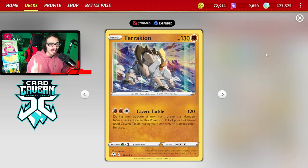Those are the 2 attackers. We're not playing any fighting energy for Terrakian because it's really hard to build up — it requires 2 fighting energy, which is not as good as 2 colorless.